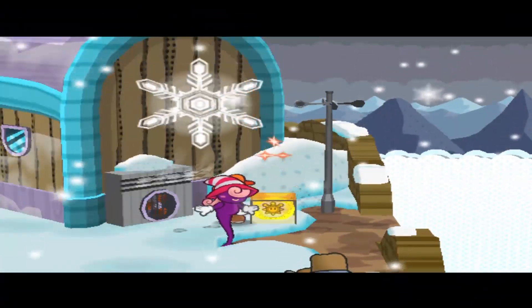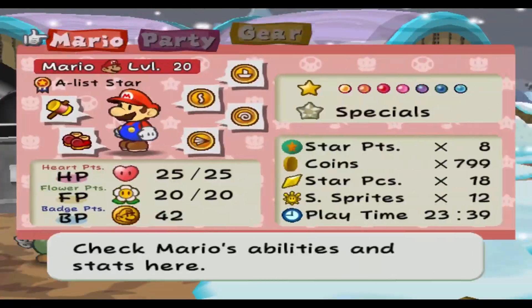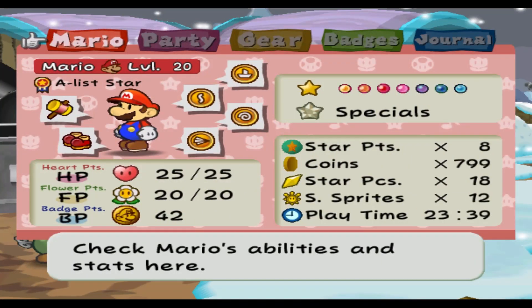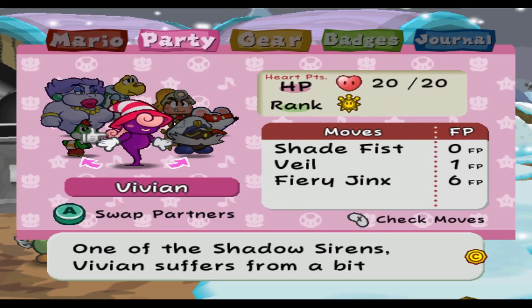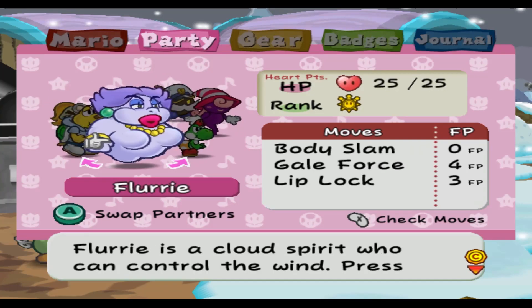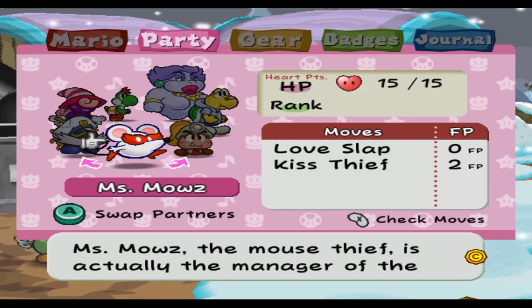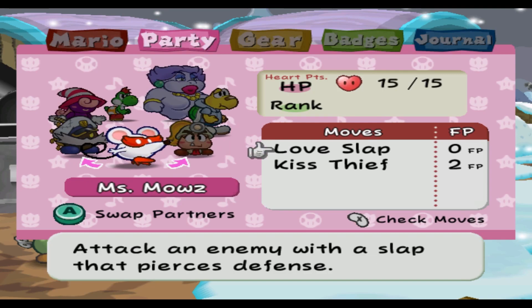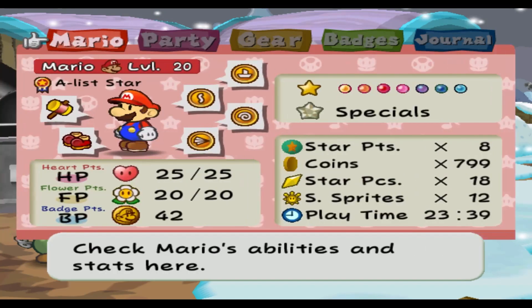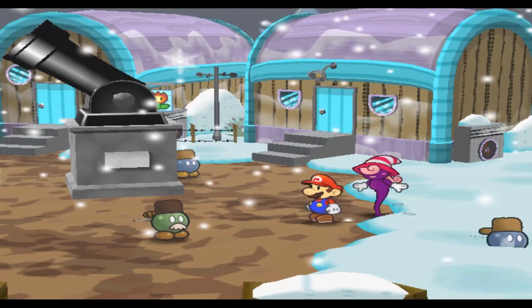And final Shine Sprite! Final Shine Sprite in the game! Yay! Now I can go and call my partners to maximum. Because you're rank one, you're rank two, you're rank nothing, and you're rank one. So that's one, two, three, four — times three is 12. So everyone can get to max level on Shine Sprites off of those 12. I have officially found every Shine Sprite in the game.